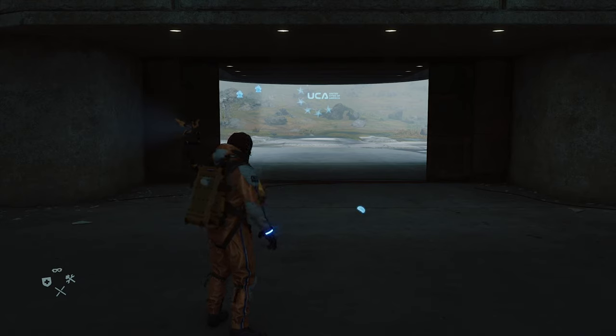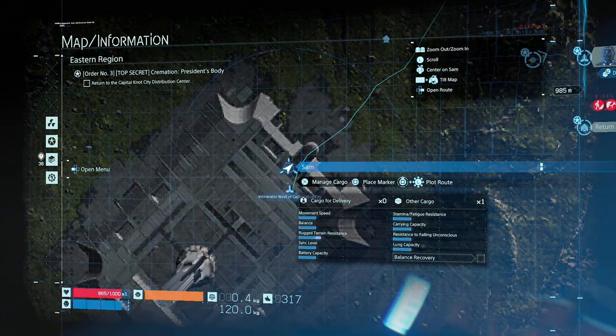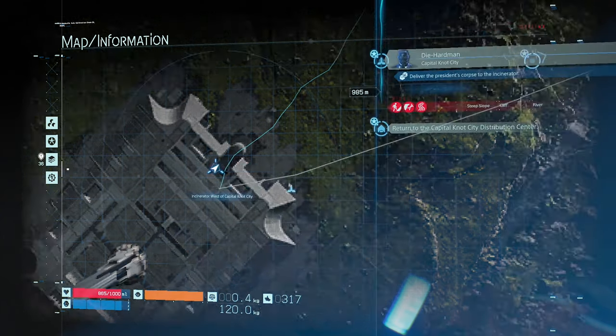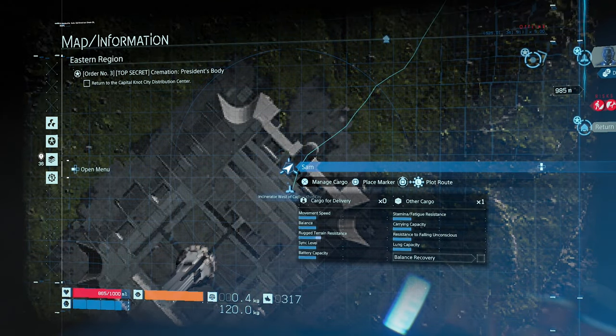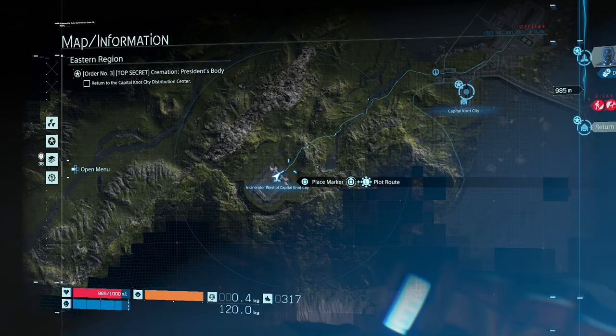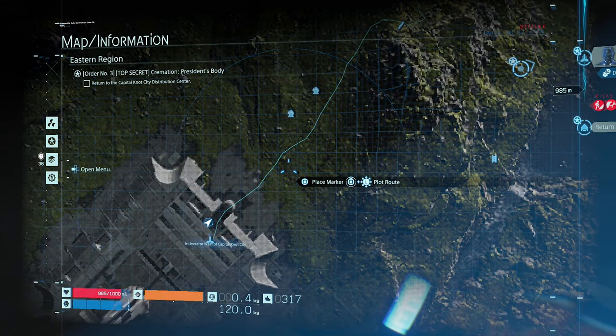The mapping system in Death Stranding is a fundamental part of the game, and knowing how to use it is pretty important. To bring up your map, just hit the Options button. To quickly zoom and check where your destination is, hit R1, which is awesome. Hit L1 to bring you back. To zoom into the map use R2, and L2 zooms out.